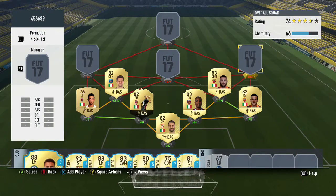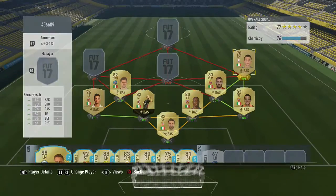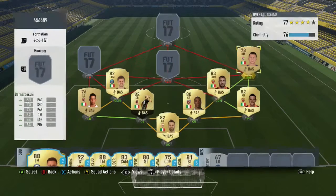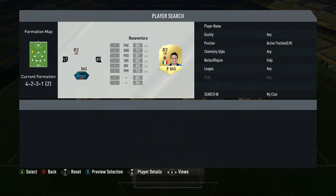Moving on to the next player, we have the Fiorentina player — quite good in my opinion. He's played eight games, scored one, and has one assist. He's got four-star skills, three-star weak foot, preferred foot left, high attacking, mid offensive, six foot tall. His stats are 83 pace, 82 dribbling — really good for a non-shiny gold — 70 shooting, 36 defending, 74 passing, and 64 physical.